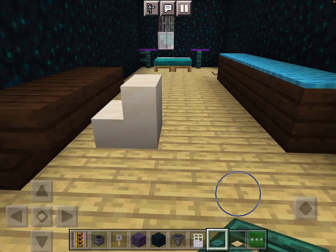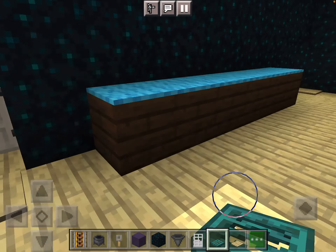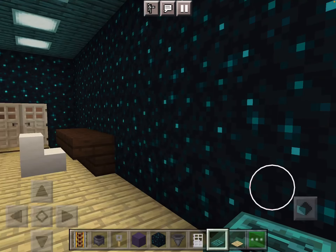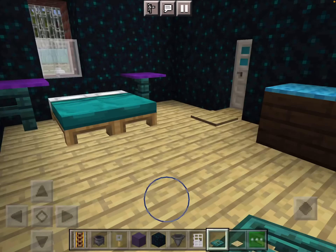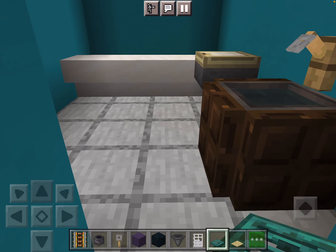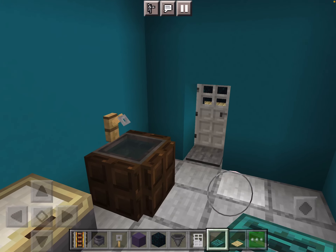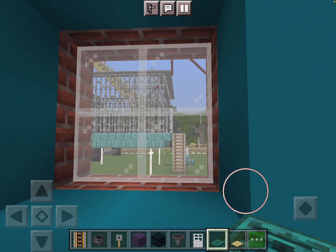Then we have Isabel's room, which is my sister's. This room is quite large because it used to be the master bedroom of this house. She's got her own bathroom in her room, and look how much stuff is in here — so much.